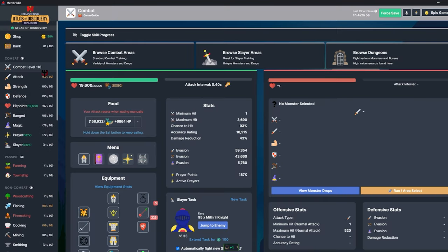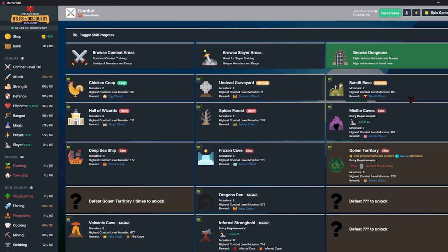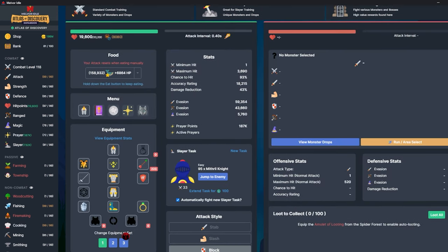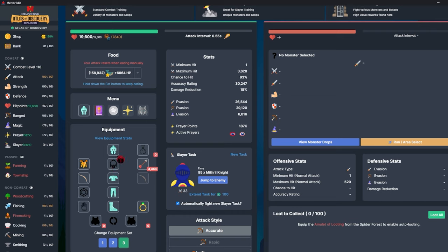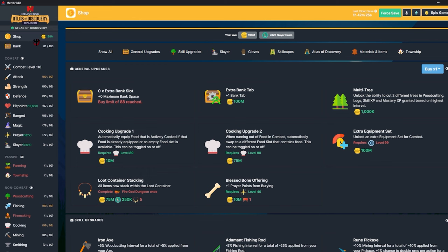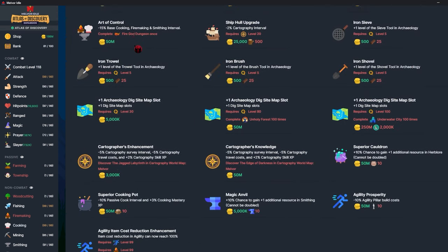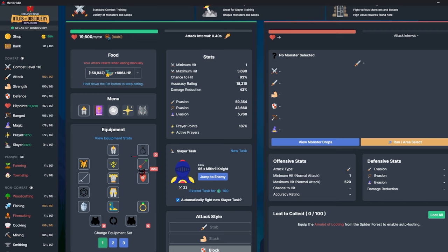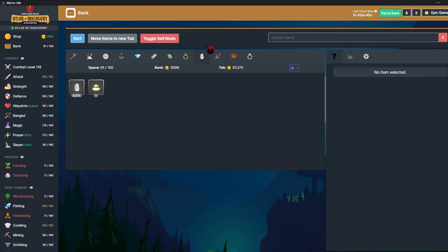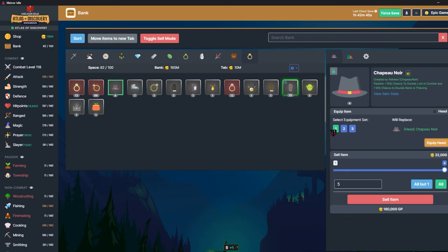I have an absolute metric ton of slayer coins now, and maxed out bank slots. I'm going to try to see if I can start going through god dungeons. First though, I want to get the ancient claw — I have Chapeau Noir, my slayer level is high enough. I would buy this, throw it on, and go into these zones to kill pegasi — they can drop the ancient claw fragments, and I need 100 of them.